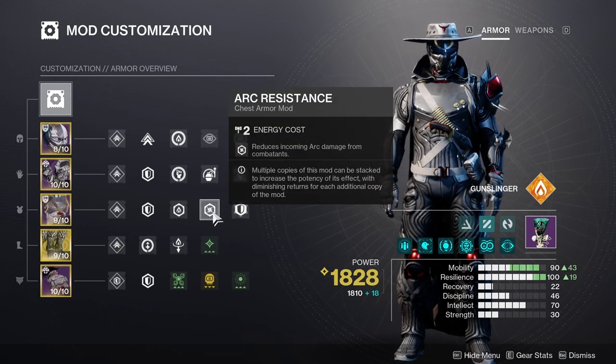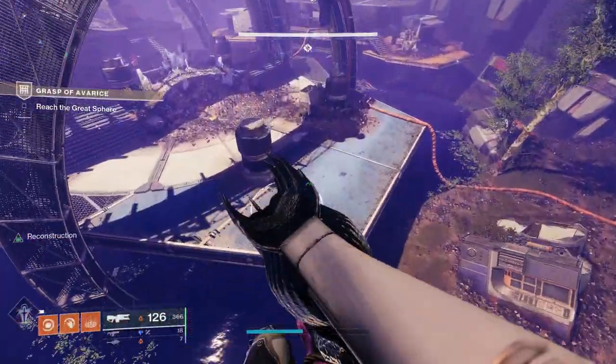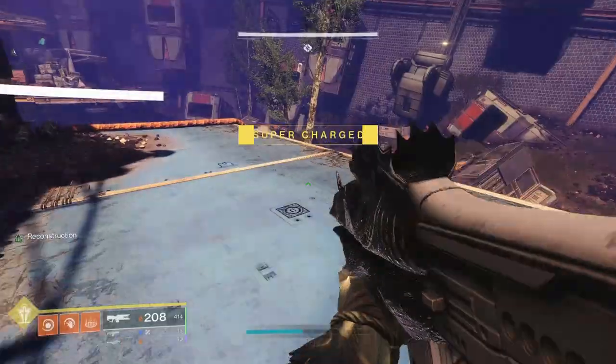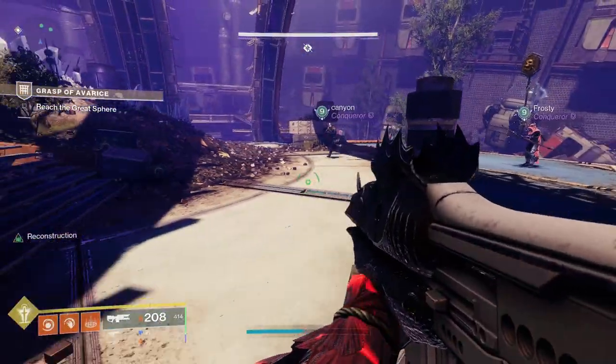For chest pieces, you can run any resistances you want. Also remember you can take a different chest piece in your inventory, put triple reserve mods on it for your heavy weapons, rally with it equipped, and then switch back to your chest piece that has your normal resistances — and you will not lose the extra ammo. You can also do this mid-encounter.